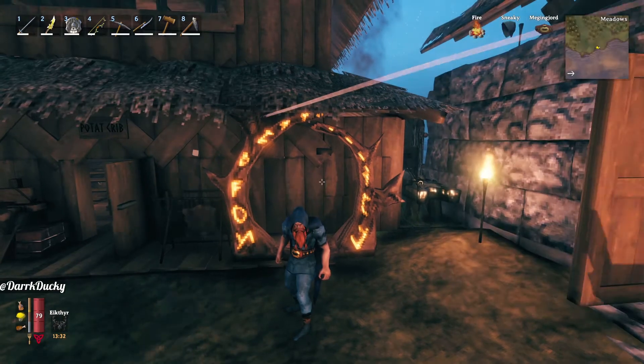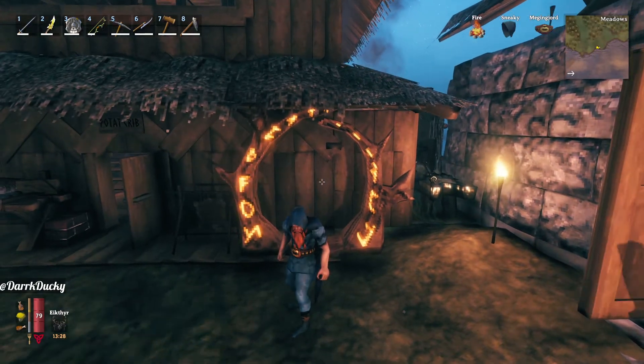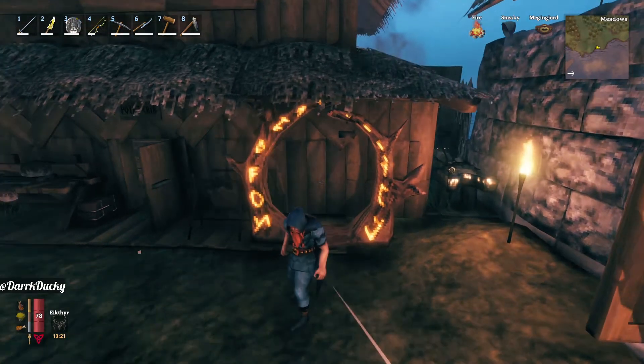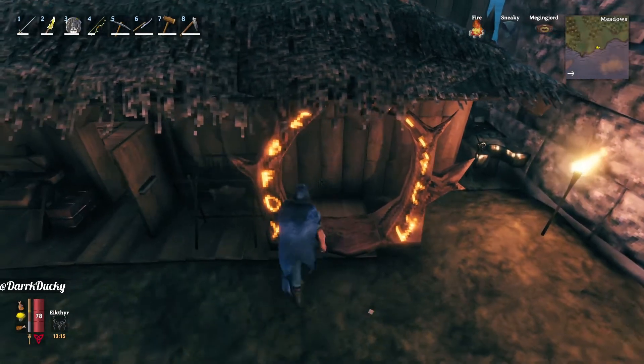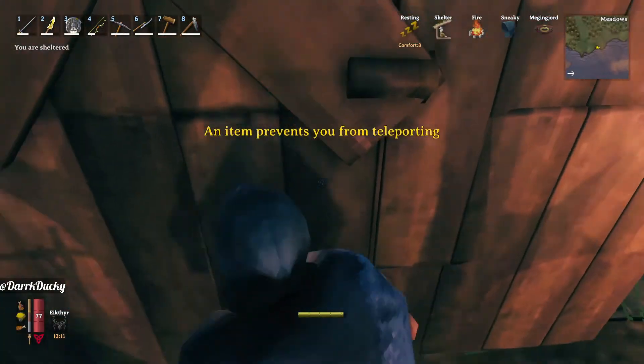Now, if you're playing on a server with multiple people, this will be slightly more tedious, but also not very much more tedious. As you know, with ore and other items that have this icon at the top, you cannot actually go through any portals with it. It says an item prevents you from teleporting.